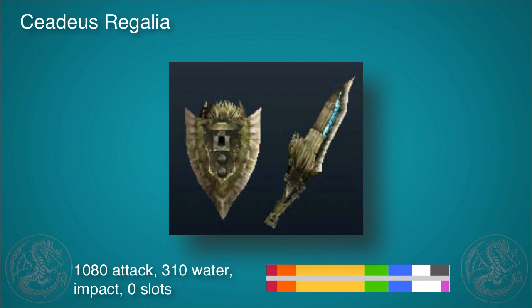The big powerhouse — whether you want to call it the C.Deus, K.Deus, or Nabarudeus (which is the Japanese name) — this one is a real pain to make, but it's got 1080 attack and 310 water impact. The purple is a little small, but look at that attack — this one is a beast.